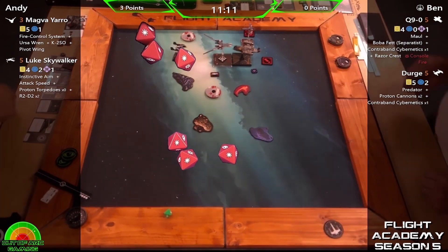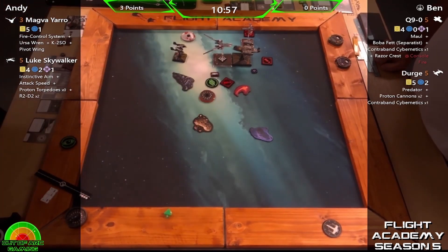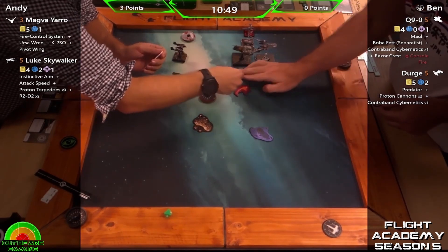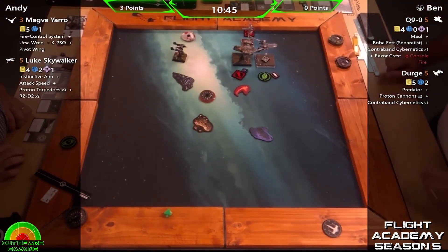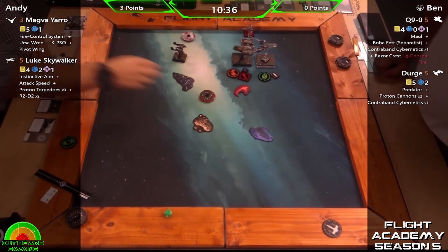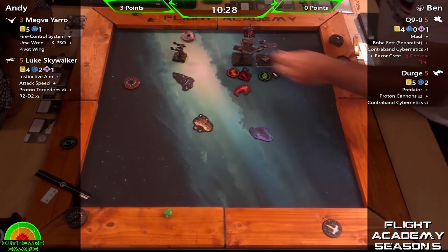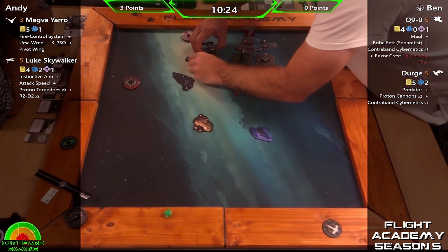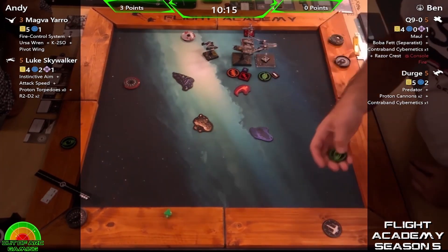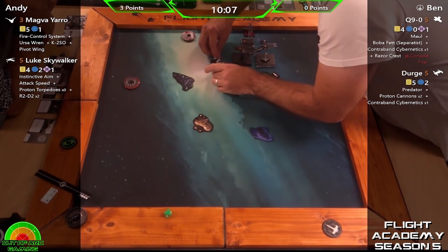If Andy is able to take Q9 down it makes it a much tougher battle for Ben, because Ben then needs to half and kill a ship to get back in the game. Ben went straight over the top — would have expected a stop and turn around there. But there is the jam — you can't miss it with the size of that token. The other size tokens are great; they can be a bit interesting on the table sometimes but they make it so clear to see. The crit token could do with being used a little bit more because sometimes crits do get missed occasionally.